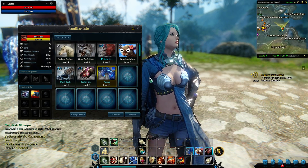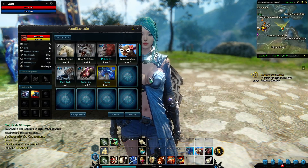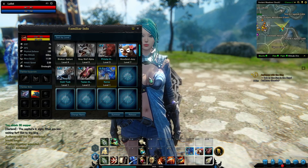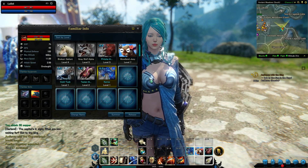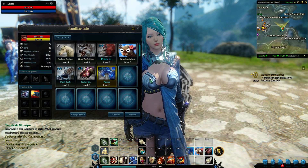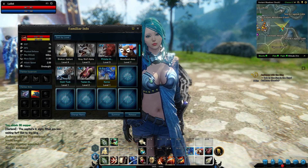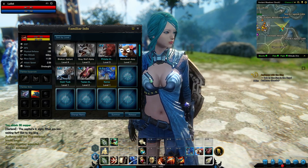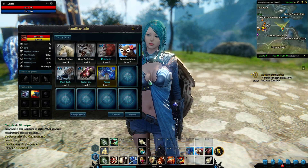Elune can be purchased, I would assume, in the cash shop. I haven't confirmed it yet because the cash shop is not available, but they can be gotten in-game at least during the closed beta. There are two different types of mounts: ground mounts and flying mounts.